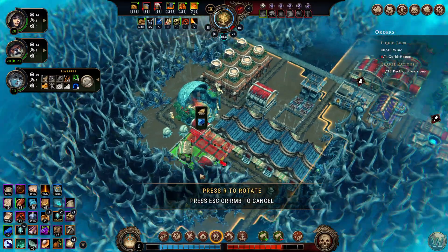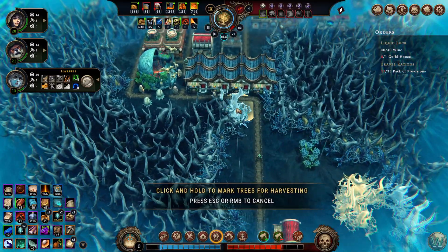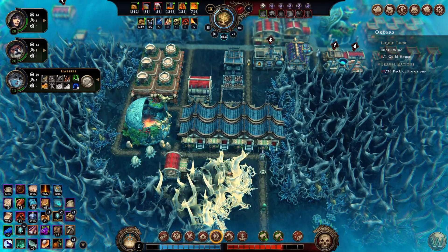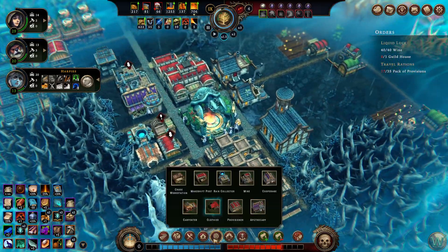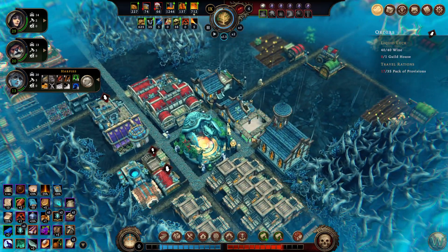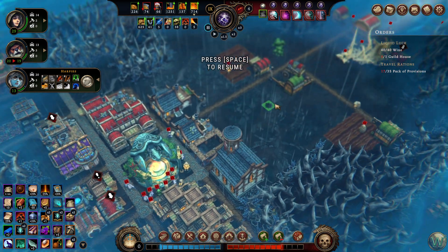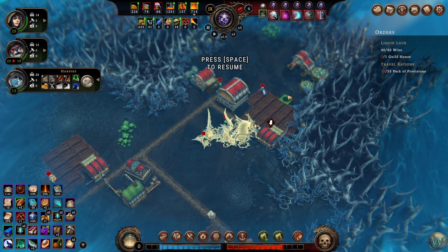So I might need to clear some space here — yep, I do. Clear those out. And what else did we take? Oh yeah, the clothier. There you are. Alright, we are crazy high hostility-wise — well, impatience-wise too. Let's pull at least one.